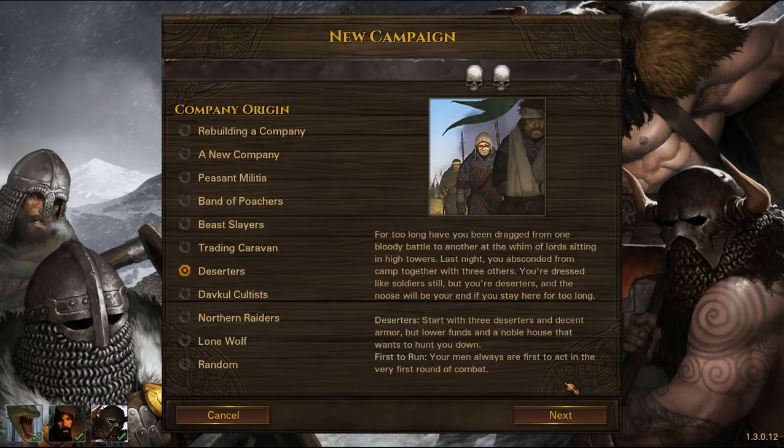Deserters. For too long you have been dragged from one bloody battle to another at the whim of lords sitting in high towers. Last night you absconded from camp together with three others. You're dressed as soldiers still but you're deserters, and the noose will be your end if you stay here for too long. Start with three deserters and decent armour but lower funds and a noble house that wants to hunt you down. First to Run — your men always act first in the very first round of combat. I haven't seen anyone trying this one yet, so I'd like to see someone give it a go.